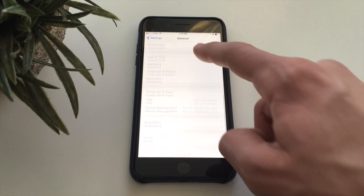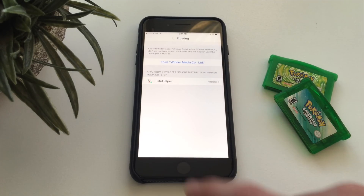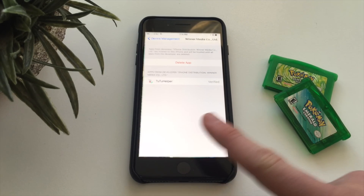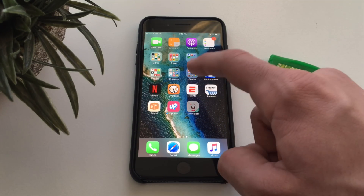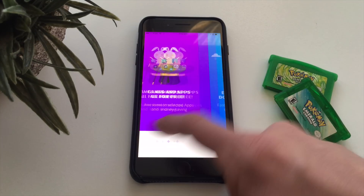You can't open TuTu Helper right away, so you'll need to go to Settings, then General, scroll all the way down to Device Management, and tap Trust. Once it's trusted, you can open the TuTu Helper app.